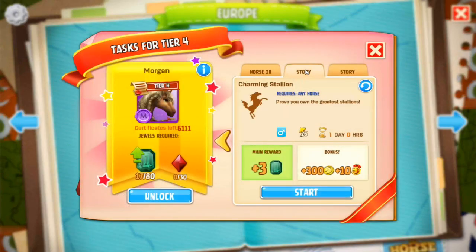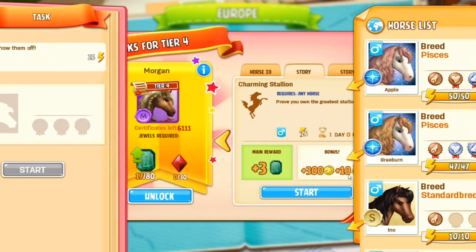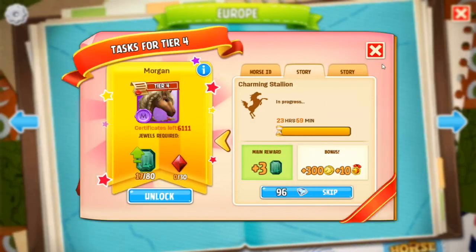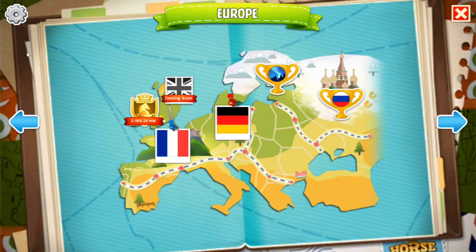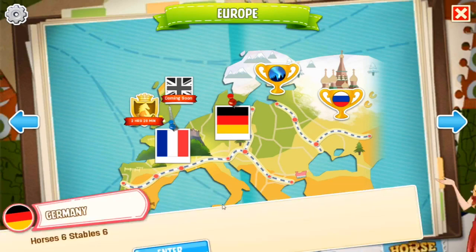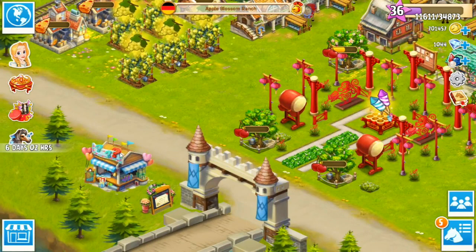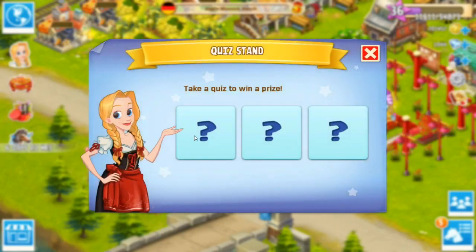I want to make sure we have a horse in this task — the Charming Stallion. Let's let Braeburn go! He's currently in the middle of having a baby show up, but he seems to be able to pull that off. And that'll be it for now. Let's go do our little trivia quiz and see what the questions are for the day.